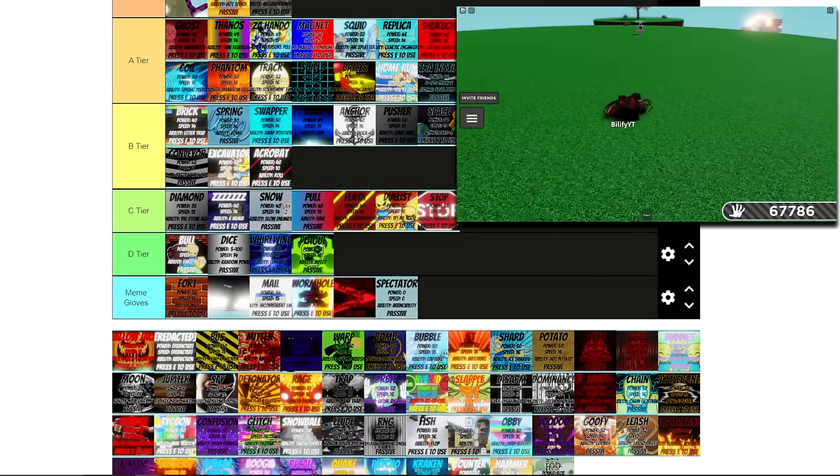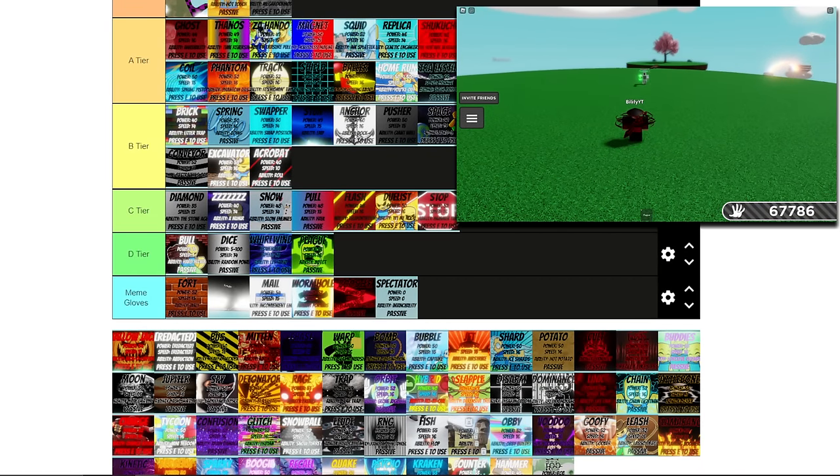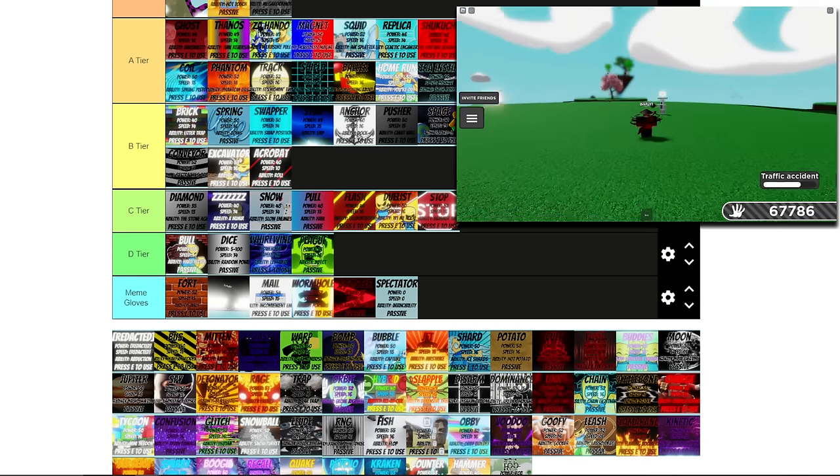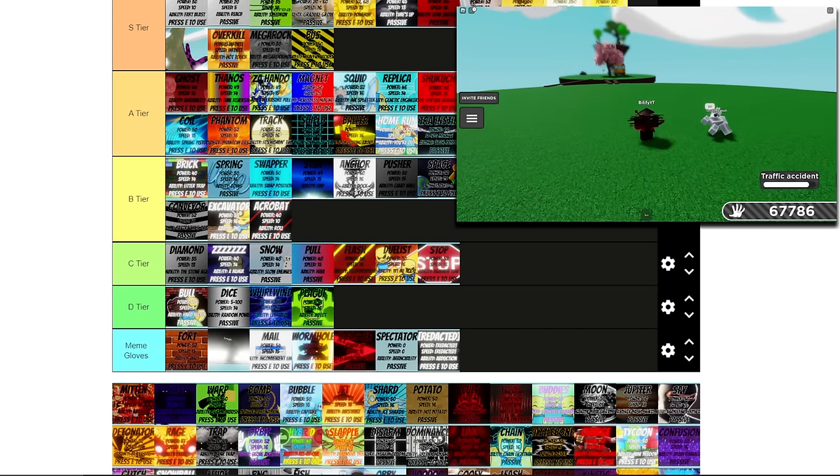Now we have Hollow Jack — I love this ability, it's so cool. I love being able to send a pumpkin out and make people start to go to sleep, but it takes so long to get the ability back that it's keeping it out of S tier. I'm keeping this in A tier. We have Redacted — this is a meme glove. Bus is easily S tier — you could clear out a whole lobby if you hit it correctly. There's so many good uses for Bus.